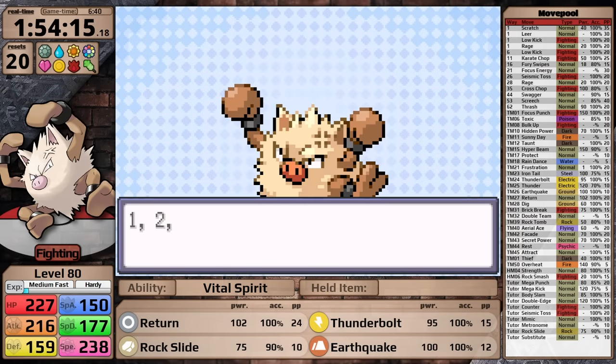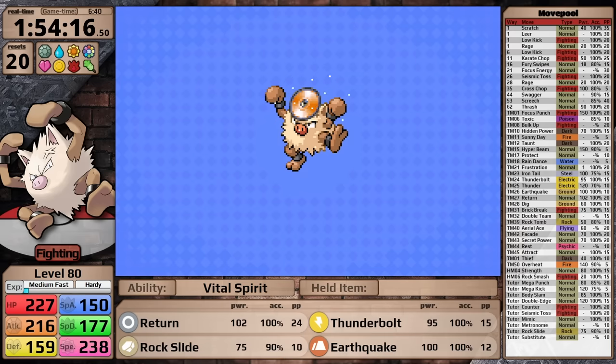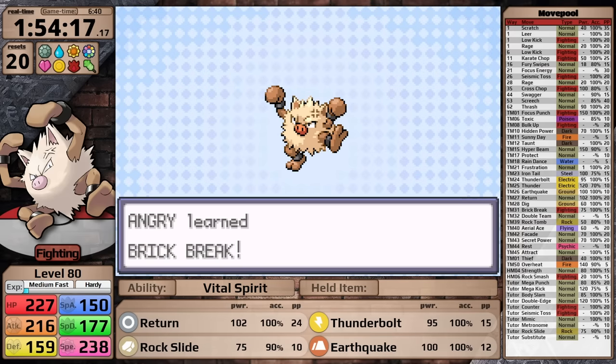In prep for the champion fight, I am going to teach Primeape Brick Break, this time in the place of Return. By the way, if you ever want to relearn Brick Break, you can just buy the TM from the department store — that's something I've learned more recently, and it's really great that you have an option to replenish this move later on in the playthrough. Just adds a lot of flexibility. With that, I am ready to take on the champion. Can Primeape clock in under two hours? Let's find out.